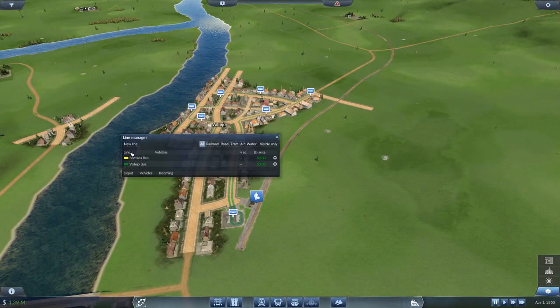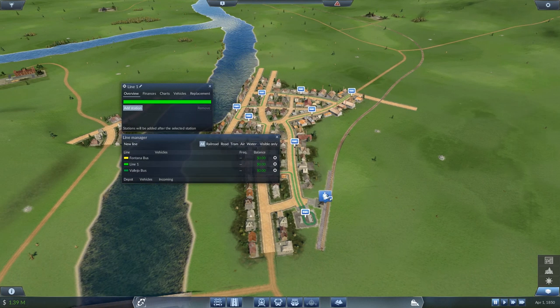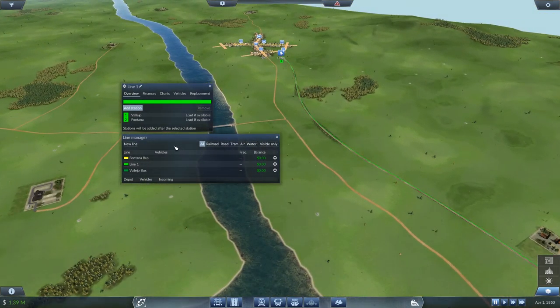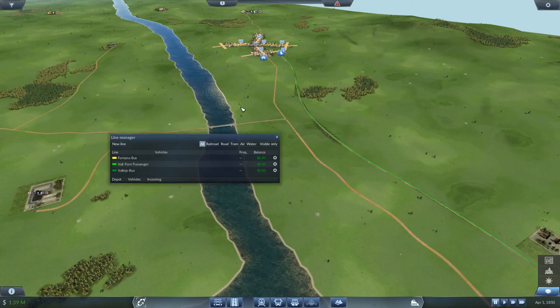For the train line, all we gotta do is click there and then click there and we're done — that's pretty simple, it's just back and forth. I'm just going to abbreviate the names and do like the first four letters, and then passenger. Alright, so we've got our lines set up, we've got buses in both our cities, we've got two train stations — now we just need some buses and trains.